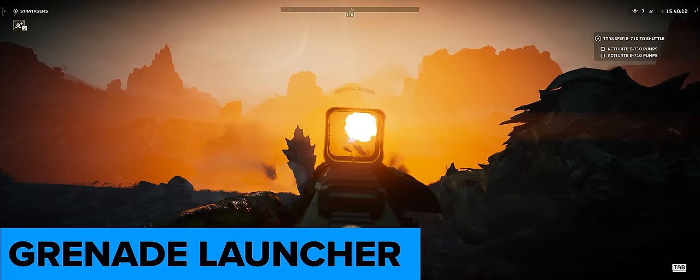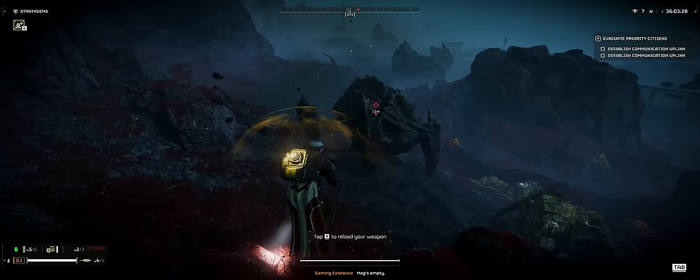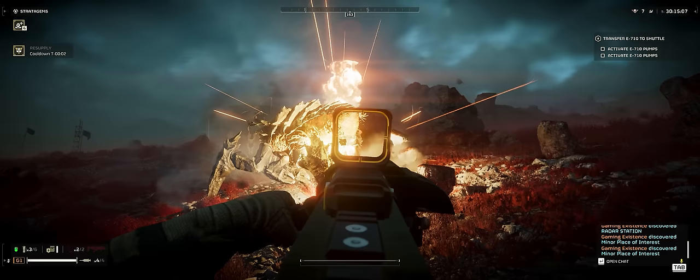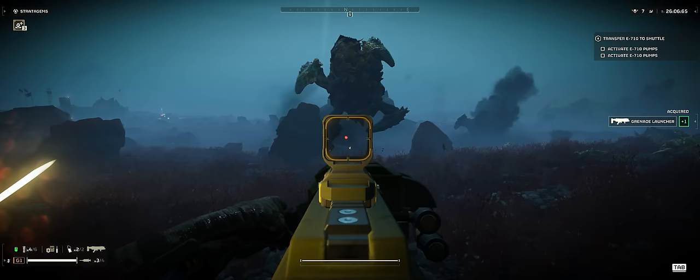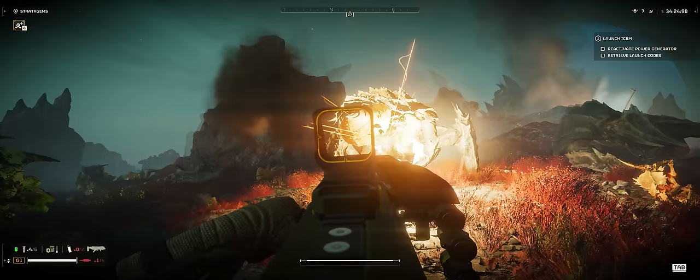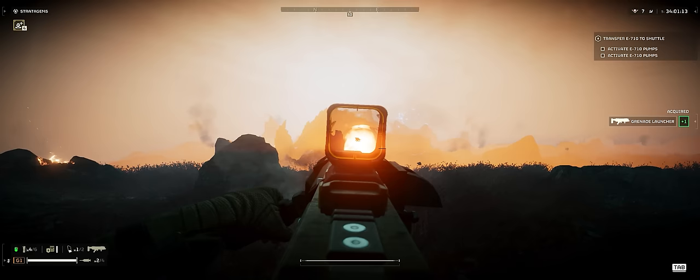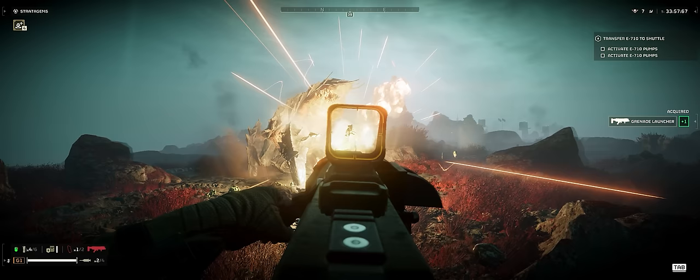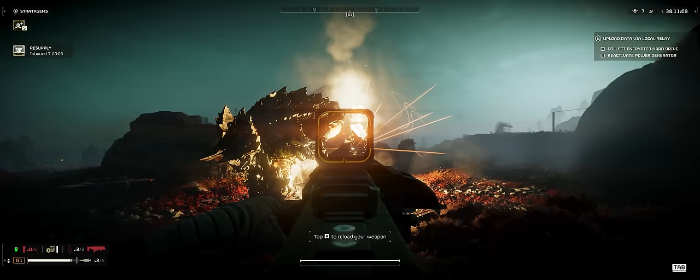The grenade launcher does not penetrate through the heavy armour on the charger and the AoE damage on these sections deals no damage. You can fire under the charger though, dealing AoE damage to the back area and removing that section for a kill. I found the grenade launcher to be very inconsistent in how many shots it takes to kill the charger — I have clips of getting 2-shot kills, but also 3-shot, 4-shot, and some where 5 plus were required. This variance is potentially explained by durability damage or explosive damage mechanics. Overall I was surprised at how well it performed against chargers.